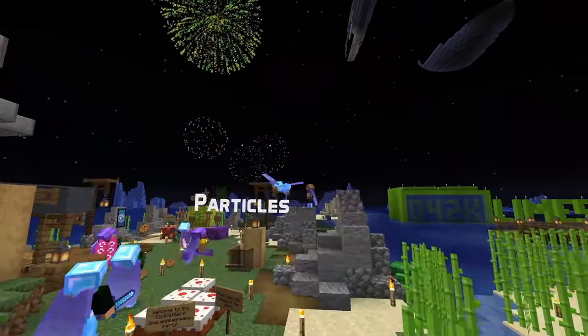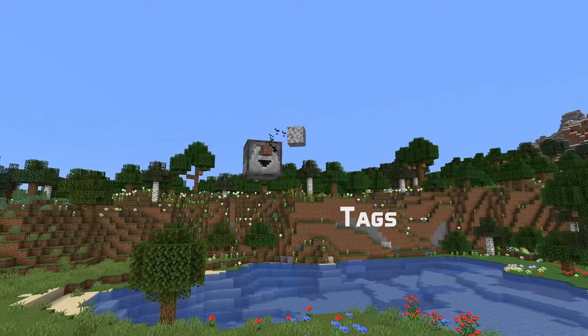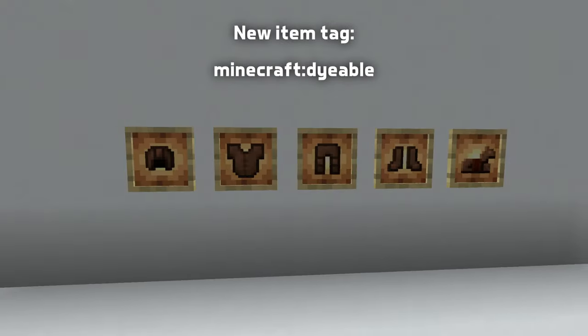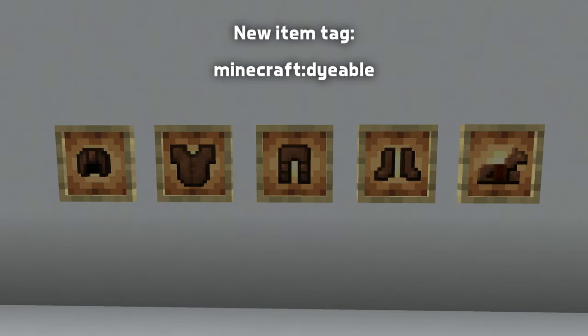In particle news, there's a new vault connection particle type. In tag news, there's a new item tag for dyeable items, which by default contains all the leather armor items including leather horse armor.